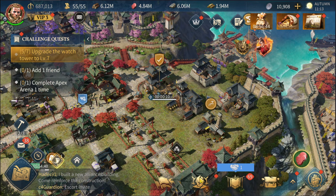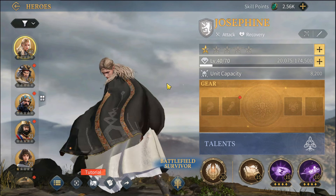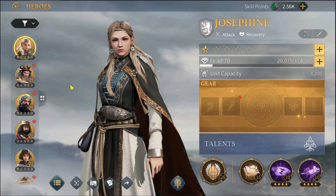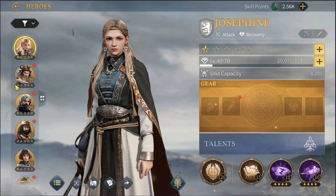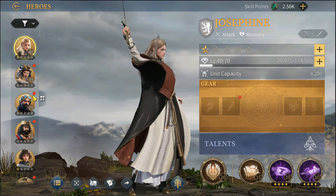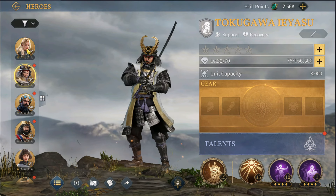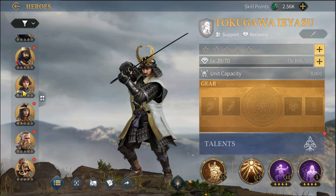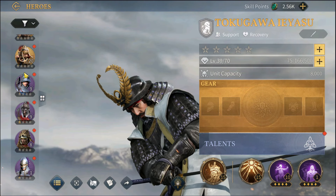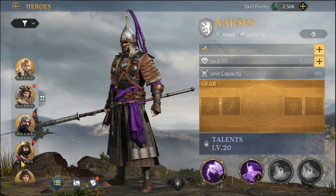The next thing I want to talk about is heroes — this is gonna be important. You can see I already have a bunch of heroes, especially the gold ones. These are legendary heroes — I have eight gold legendary heroes, and I also have some epic type heroes too.